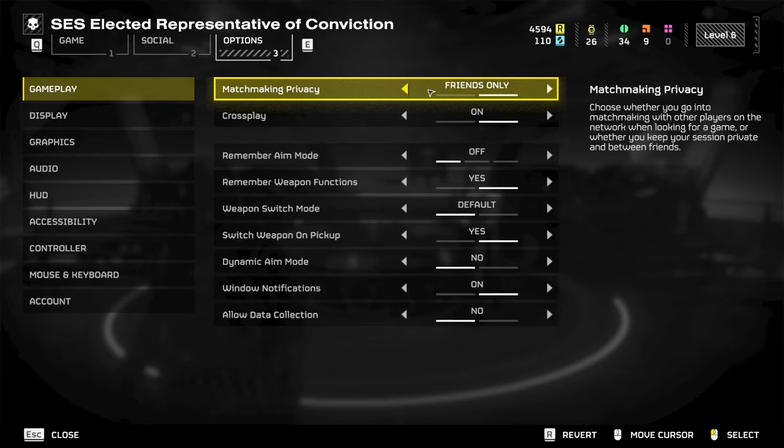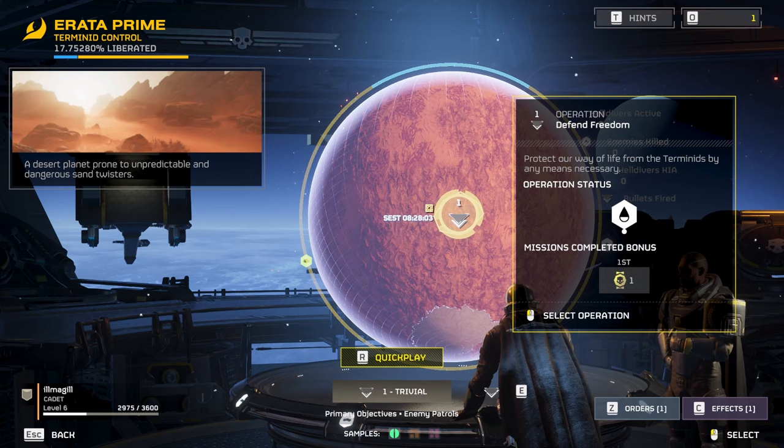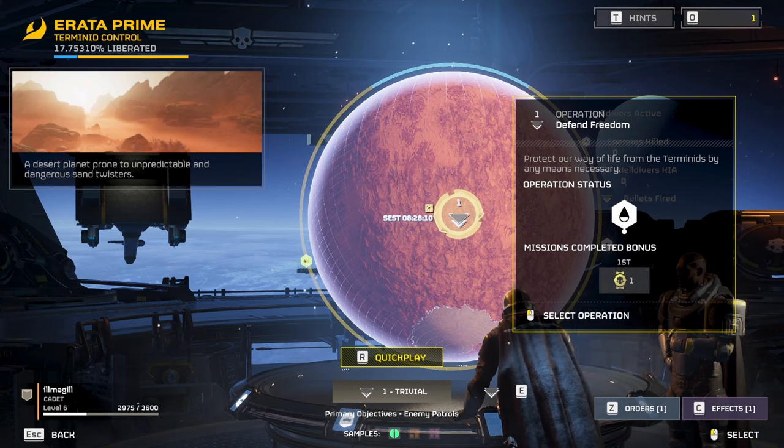Friends will still be able to join with Friends Only, so if you want complete privacy you'll probably want to put yourself offline on Steam or PlayStation Network. As far as completely offline play, there is none at this moment. With Friends Only on, you can select a mission with no one in it and no one will be able to join you.